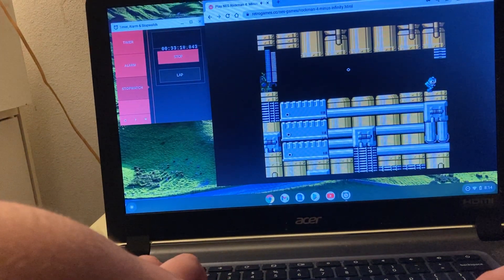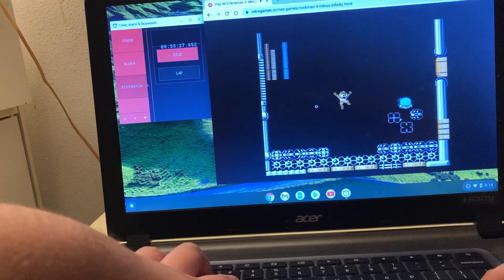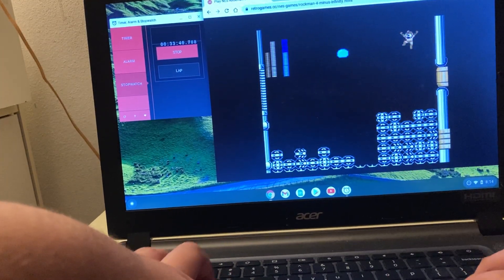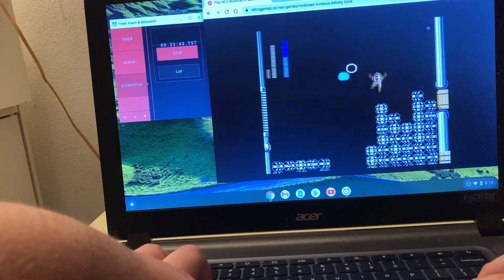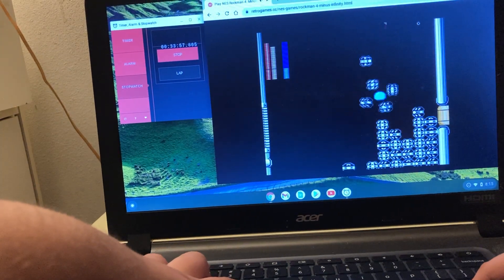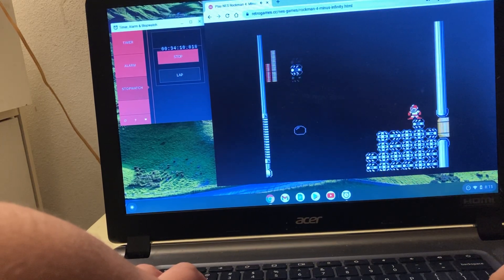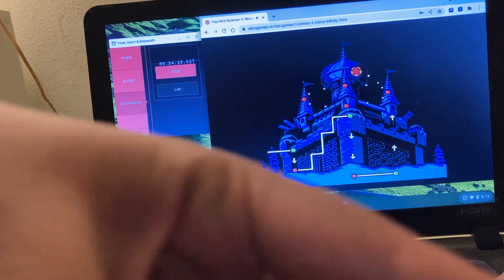That was a bit too early. Now I'm switching to the ACR Boomerang. I just ended up hitting the spikes over there. I just got him on time. Got a critical strike on this one. Using the Rush Cannon — I need to be on top. It's going to go crazy. Now we're going to Cossack 4 — we're not at the Wily stage yet.